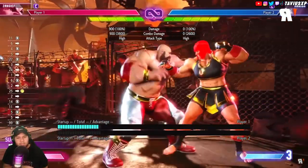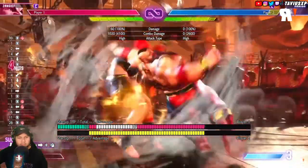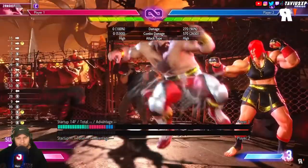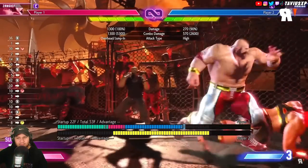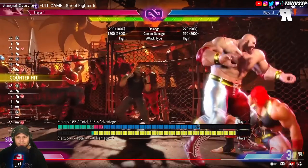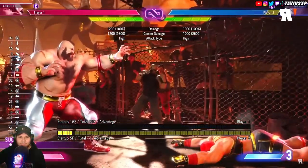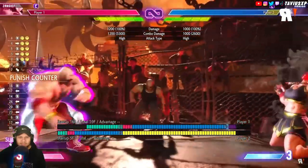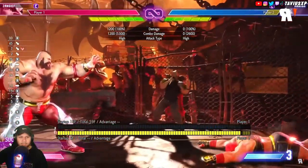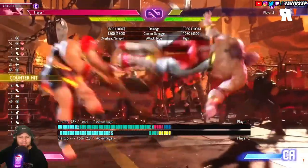The headbutt is still there — forward fierce — and is cancelable into Level 2. Also, you can combo Level 1 after Level 2, double supers. Zangief also has an overhead with forward roundhouse, and the Smetana Drop Kick, which is down-forward on counter and punish counter. On punish counter it gives him a wall bounce. The wall bounce triggers even when you're really far from the wall, and depending on your range you can combo into Level 2 super — that's how you end up in the corner and lose.